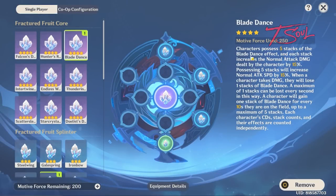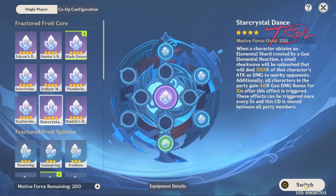I also want to talk about Blade Dance. This crystal increases your attack speed and normal attack damage by quite a bit. You automatically start the fight with 5 stacks. However, getting hit once will make you lose a stack and it takes 10 seconds to regain a stack. It's also quite hard to not take damage during the entire fight. You can use a shield to prevent damage, but there's another core crystal that helps out teams that utilize geo shields.